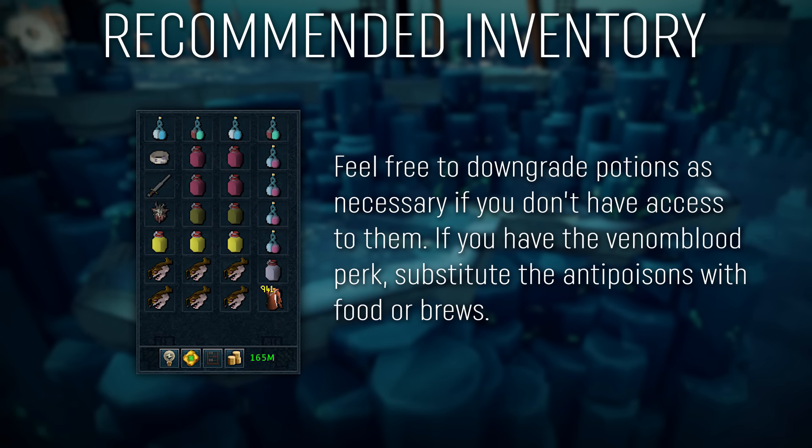When it comes to your inventory, you are going to want 2 Supreme Overloads and 2 Super Prayer Renewals. In addition to this, you will want 4 Adrenaline or Replenishment Potions. I recommend bringing 4-6 Super Restores depending on if you are using Replenishment Potions or not. If you have the Venom Blood perk, you do not need Anti-Poisons, but if not, then bring 2. I recommend bringing Weapon Poison and Dreadnips if you are able to, since Grig can be difficult due to his damage output.